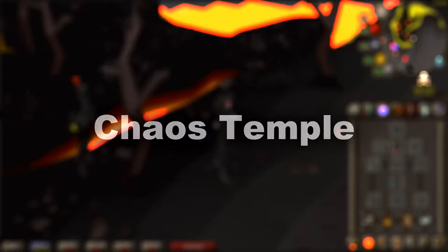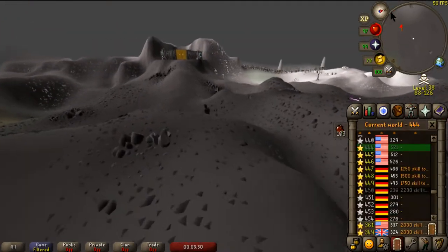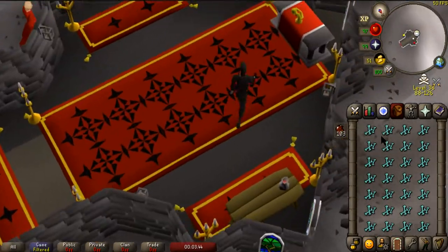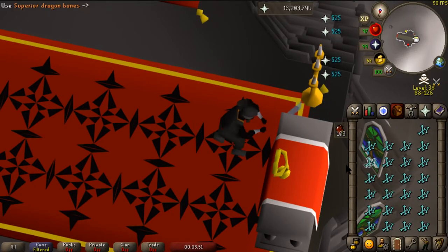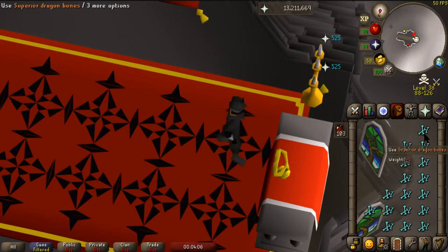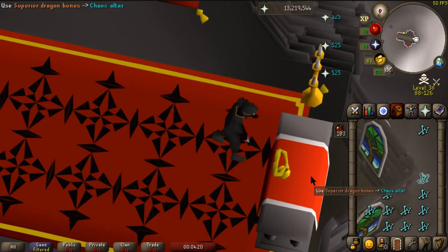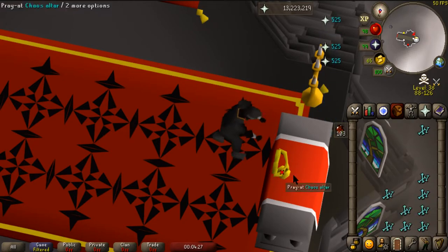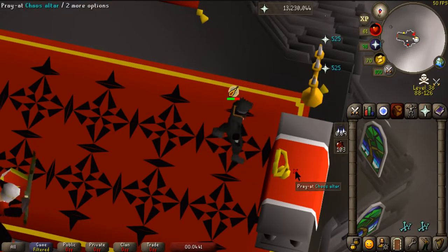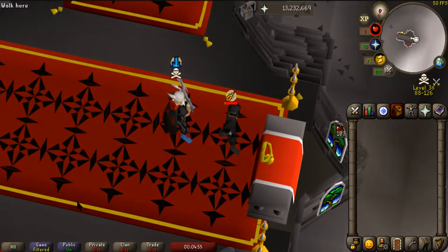The Chaos Temple. Members can offer bones on the Chaos Altar, granting 3.5 times prayer experience per bone — the same bonus as the gilded altar with two burners lit. The Elder Chaos Druid outside the temple can unnote a player's bones for 50 coins each. There's a 50% chance when offering a bone that it will not be consumed; these bones can be offered again for more experience. On average this results in a 100% gain in experience, meaning players can achieve the same prayer experience with half the bones compared to a gilded altar with two burners lit. But be careful — you can get PKed very easily doing this method.